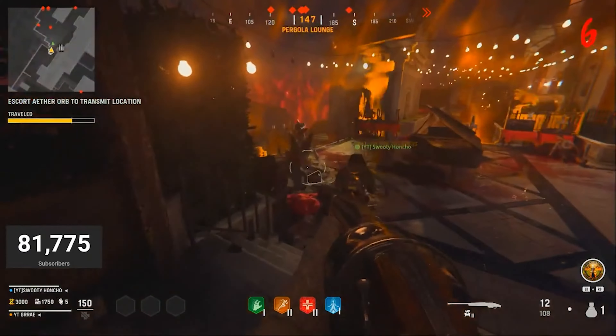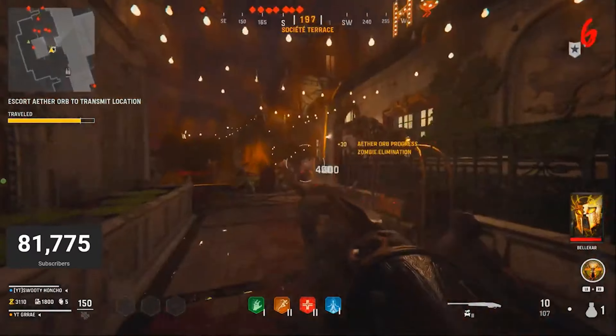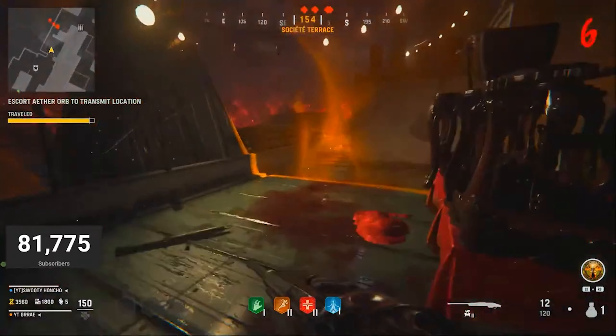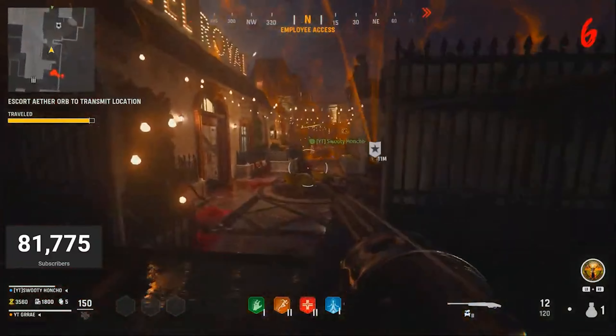Once you guys have moved it along, all you want to do is make sure you place it in a spot that has the shield right at the spot that I have it here. Run all the way to the front right where the shield ends over here in the employee access, and this is where all of those zombies are now going to spawn.